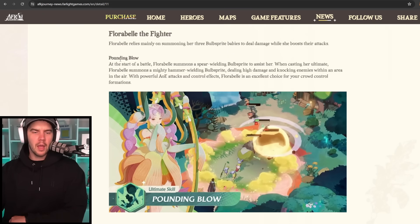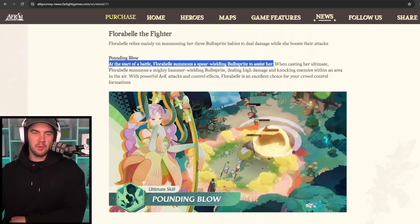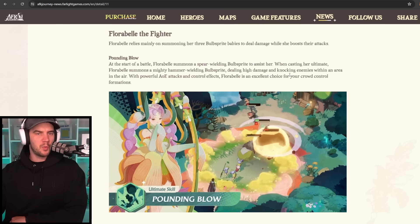First of all, Pounding Blow — that is the ultimate skill. At the start of battle, Floribel summons a spear-wielding bulb sprite to assist her. That is the passive portion of the ultimate. We've seen this many times — you will often get a passive and an active portion in some abilities. She starts the battle with a spear-wielding bulb sprite. Things we need to see on this one: what happens if that thing dies? We saw the spear one, the big flower hammer one, and the archer one in the trailer. What happens when it dies? Can it die? Does it have aggro?